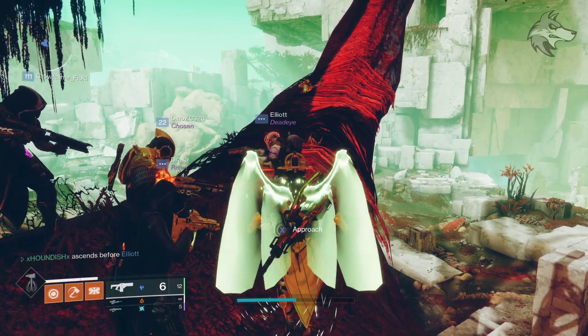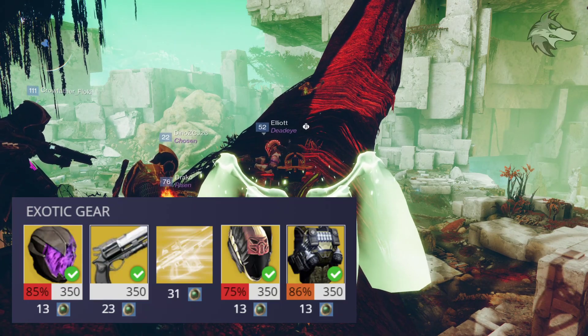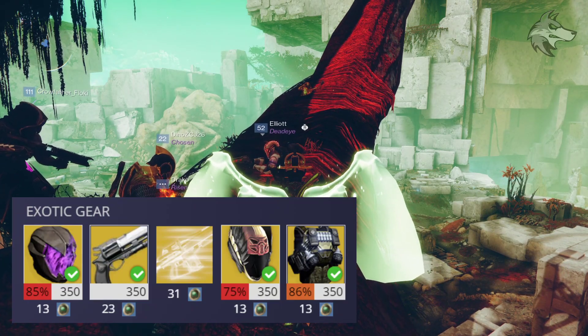And that does it for Xur inside of D2 guys. In D1 he's got Graviton Forfeit, the Hawkmoon, a Legacy Primary Engram, as well as Light Beyond Nemesis and Armamentarium.